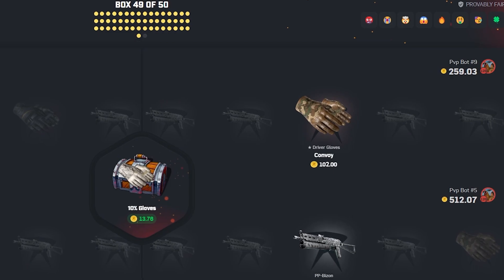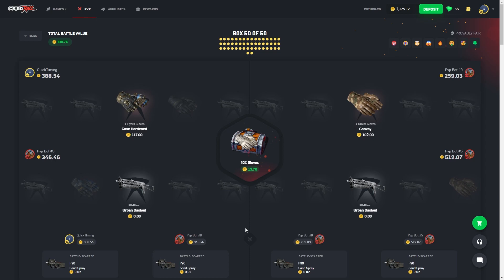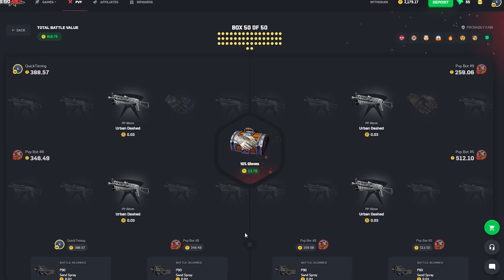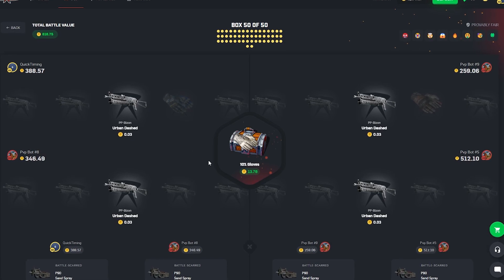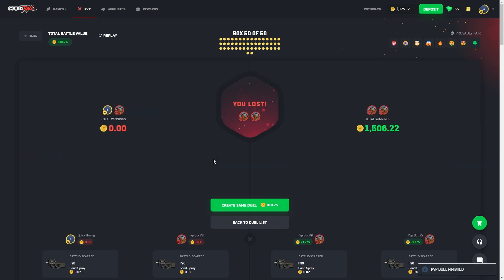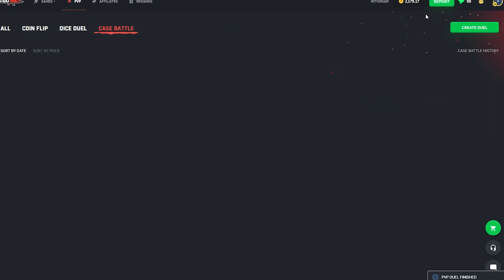Oh, they pulled as well though. Last case. Oh my goodness, that's so cruel. The gloves — if they didn't pull, we would have won. Actually brutal, I'm not going to lie. That's so brutal. $750 win too. Wow. GG.